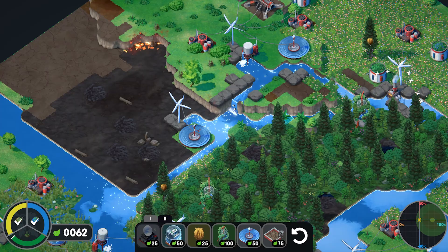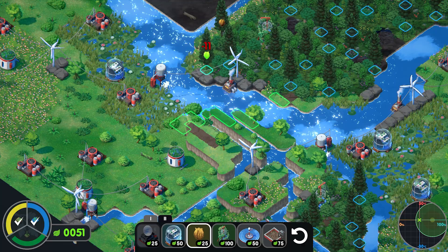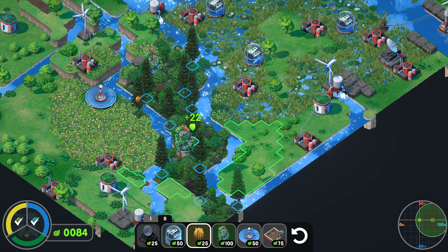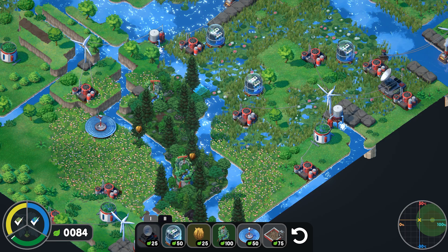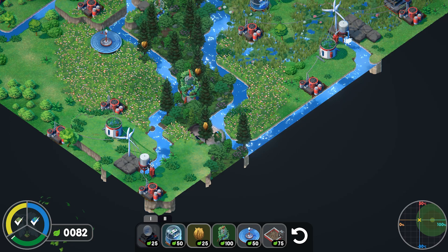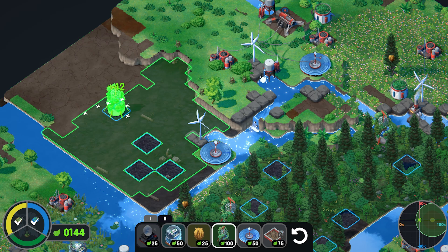Let's put down some more beehive — negative 2, negative 11 — we need net positive, not negative. What about way down here? Oh yeah, this should work — there you go! Another beehive — there we go, a net positive. Then we can put down our arboretum up here — there we go. 'With biodiversity restored, we can begin the process of cleaning up.'